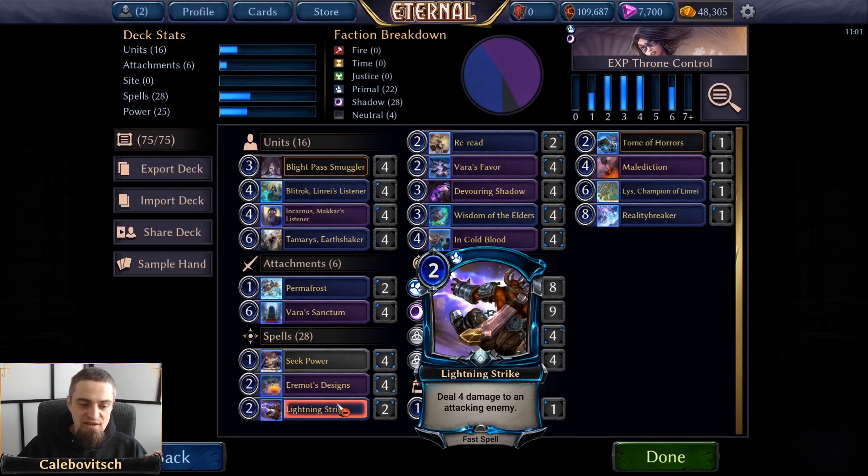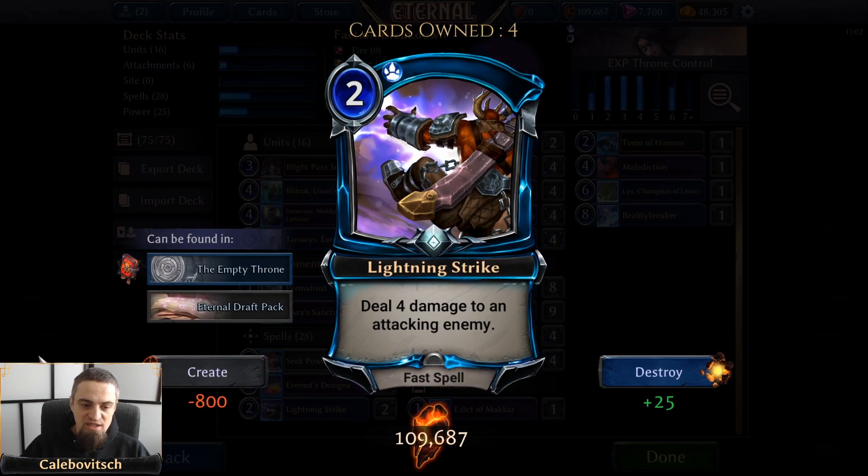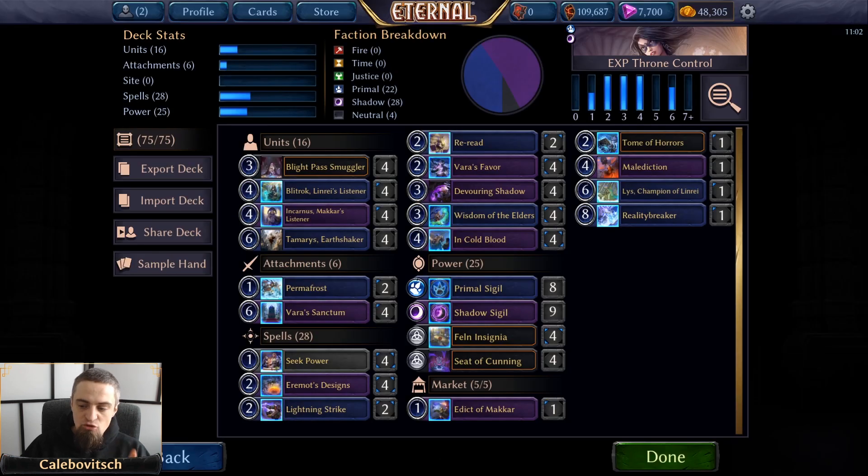Two copies of Lightning Strike and a split of two Permafrosts and two Lightning Strikes. I think I could run just one Permafrost in the market instead of Reality Breaker. A lot of decks have good answers to Permafrost — Elysian has Infinite Hourglass in the market, so they don't care. But Stonescar usually doesn't have many answers unless they're running Boar in the market or a Dragon version with Draconic Ire. Sometimes you just need those Permafrosts. Lightning Strike is a fast spell that deals 4 damage to an attacking enemy, and it also works on Relic weapons — a huge upside.